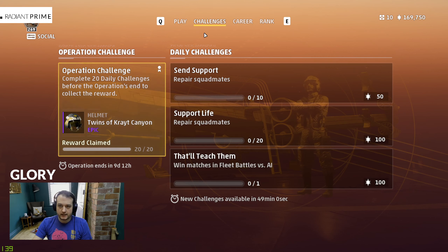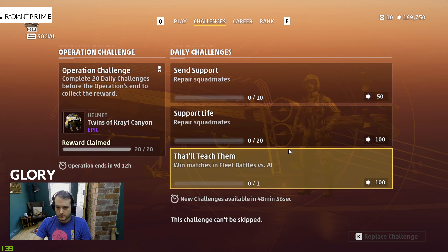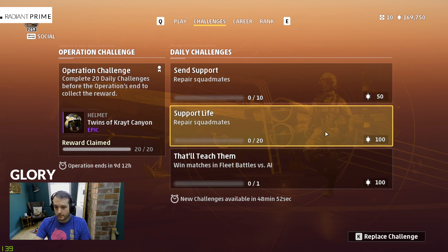Challenges are the quickest way to get more glory points. Right now I've got two challenges for repairing squad mates: if I repair 10 I get 50 glory points, and if I repair 20 I get another 100 glory points — so 150 glory points for repairing 30 squad mates. Going and doing that in dogfight is going to be a very quick way to get that glory.